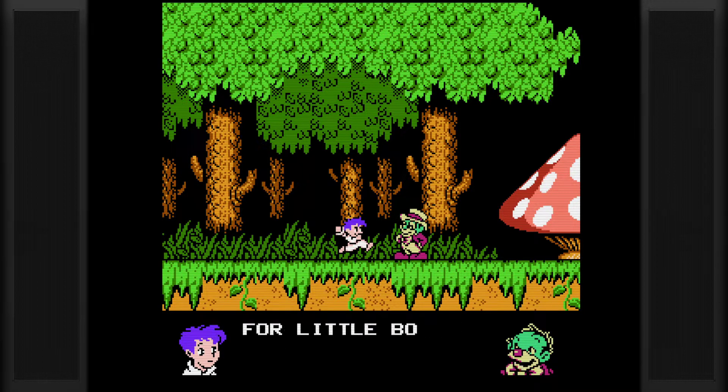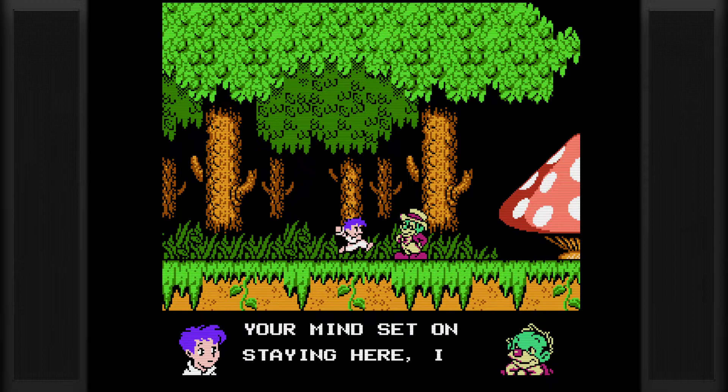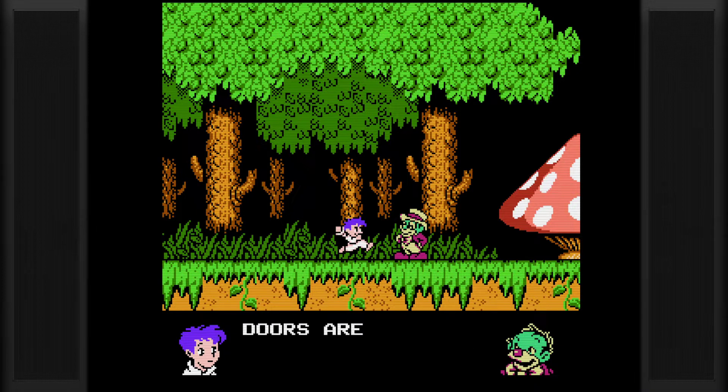This place is too dangerous for little boys, but if you've got your mind set on staying here, I should tell you a secret. Many of the creatures here will give you a ride if you feed them candy. You can ride for as long as you like. Press select to stop. Also, many doors are locked and you'll need to collect a different key for each lock in order to get through. By the way, my name is Flip.